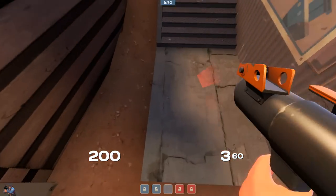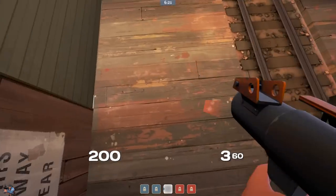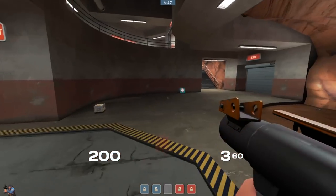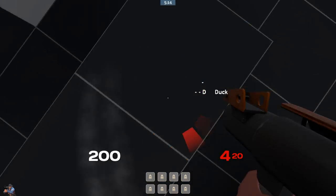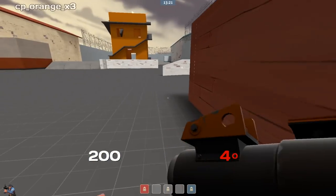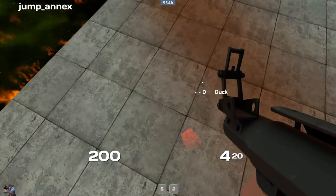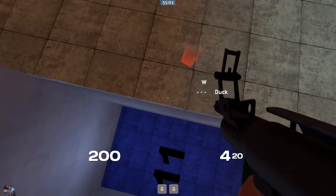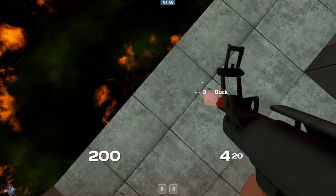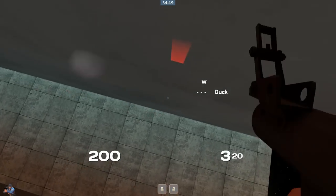Moving on to the next concept: pogo jumping — being able to bounce up and down very closely to the floor without ever actually touching it — and speed pogoing, a variant that lets you skip very quickly across the floor. When I first began doing TF2 jump servers, I absolutely dreaded any form of pogo jump. I couldn't see why I'd ever need to learn it. But in actuality it teaches a lot of concepts that are important for jumps that are really fun to do, and having an appropriate understanding of how the boring stuff works will come in handy.